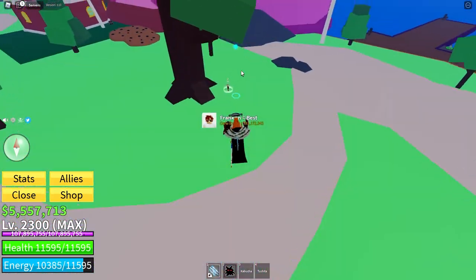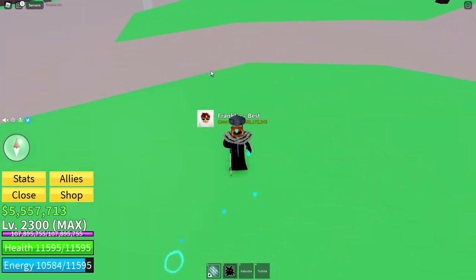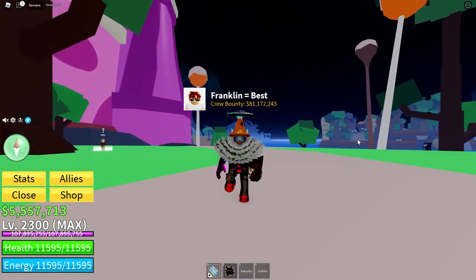Also, you can set your spawn point right over here in front of this island. So if you do die, you can go straight back to the portal behind the house so you can continue the fight.